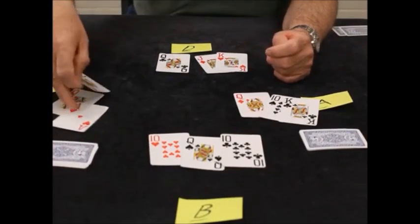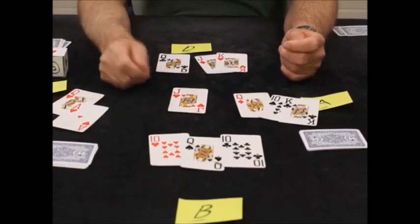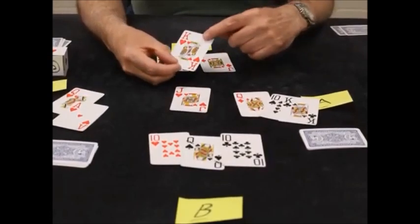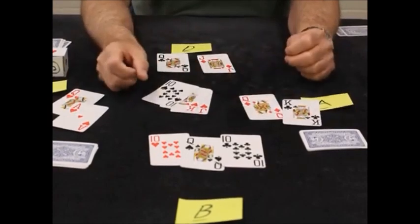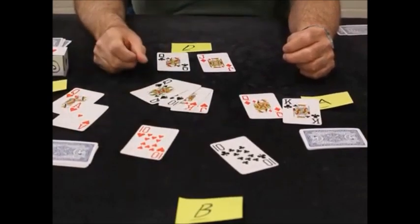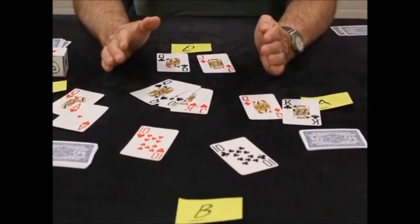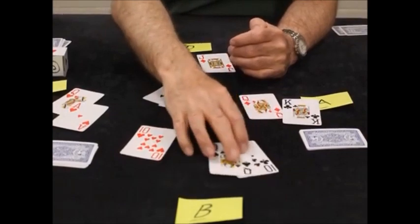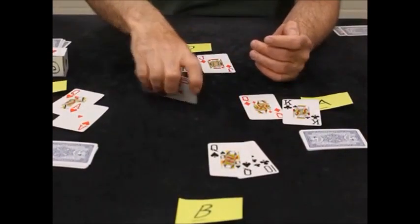Now C only has hearts left. He better lead the right bower because there's no use leading smaller. You play the right bower — it's the boss. If a player were to hold back a heart when they have one, that's called reneging, and that's cheating. People make mistakes and we correct them, but we want to get in the habit of always playing the proper cards. So hearts had to be played.